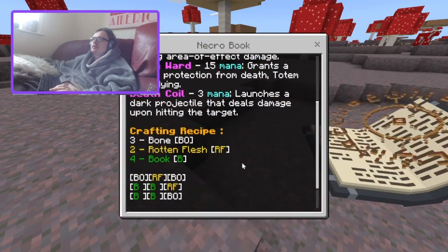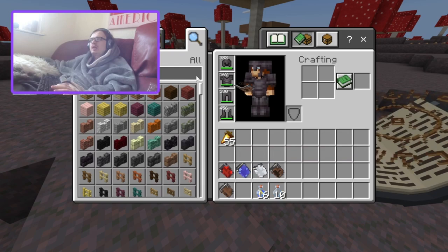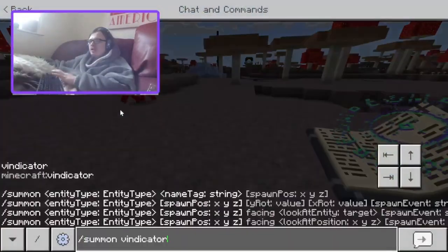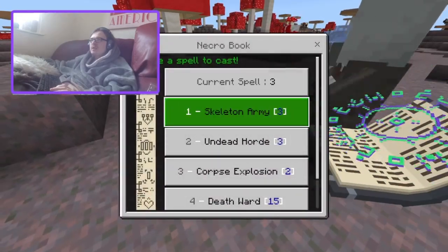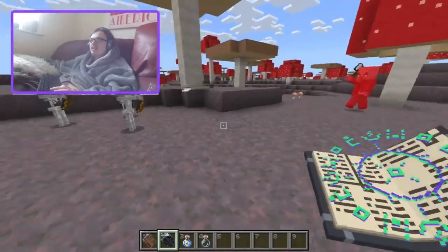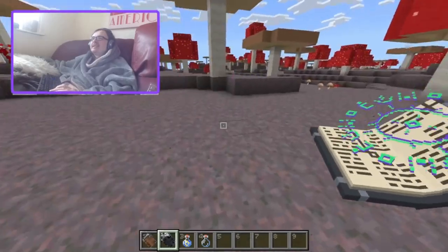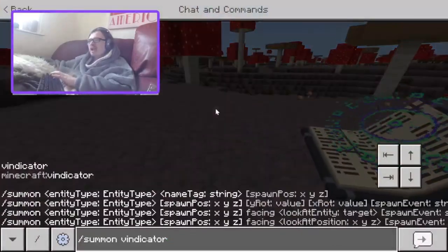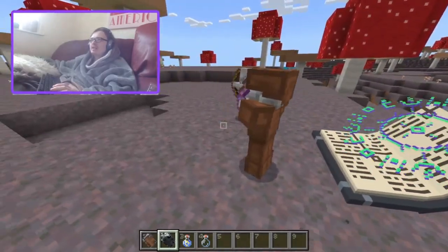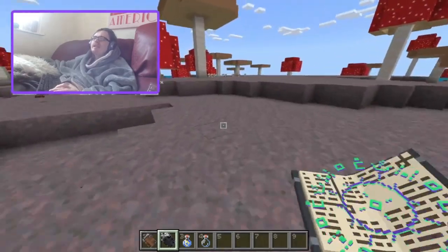Next up is the necro book — this is gonna be cool. It requires three bones, two rotten flesh, and four books — so this is probably the easiest one to craft. Let's get Vinnie in here. The first one is skeleton army — oh, you get little skeletons! They're fighting each other because they're idiots. Now they actually managed to kill Vinnie! I really like this one straight off the bat. You can also get enchanted bows for the skeletons, and after a little bit they disappear. That is really cool.